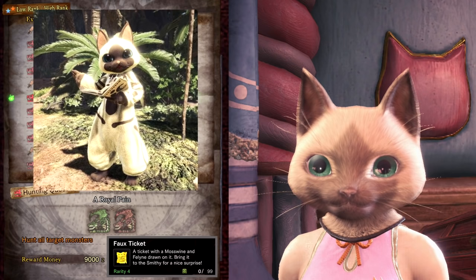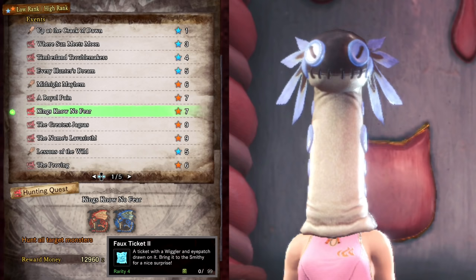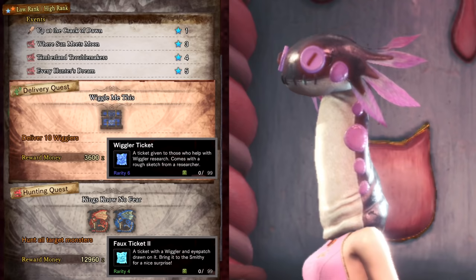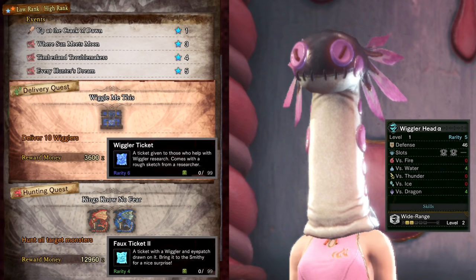I'm a little disappointed there's no feline body for us hunters and I'm still a little jealous about the handler's feline outfit that appears during the appreciation fest. I really would love that outfit for my character. King's No Fear drops Full Ticket Twos, which are one of the materials you need to craft two layered armors. If you want the Wiggler Head you'll need one of these tickets combined with Wiggler Tickets from the event Wiggle Me This. You can also use the Wiggler Tickets to craft a high rank Wiggler Head, which is somewhat useful for wide range builds in the base game.